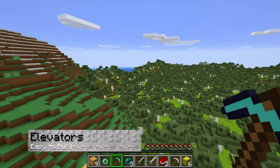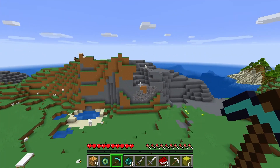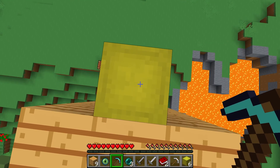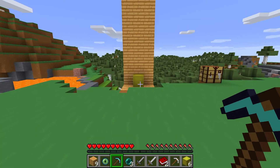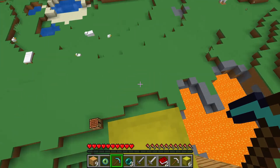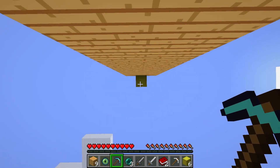Elevators have existed in Minecraft since the beginning but making them has always required some skill with redstone or harvesting soul sand. Open Blocks makes them much simpler by adding elevator blocks to the game. Elevator blocks can be made from 8 blocks of wool and an enderpearl. If you dye the wool you can make the elevator block any color that you would like to fit in with your build. Place the blocks on each floor that you want to access and they will be ready to use immediately. To use the elevator, all you have to do is stand on the block and press jump to go up and crouch to go down.